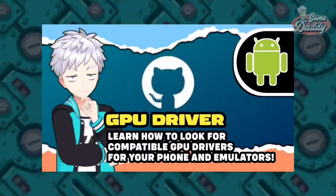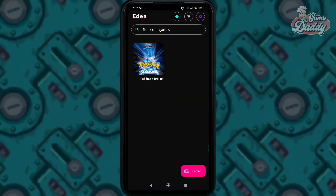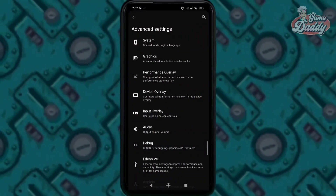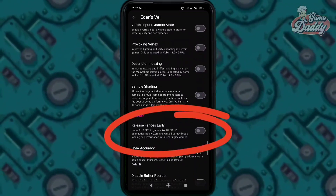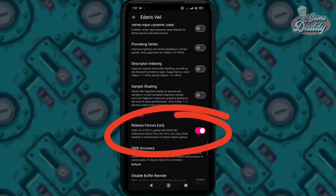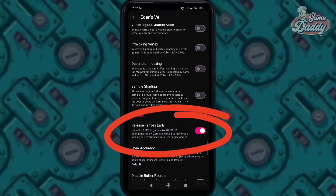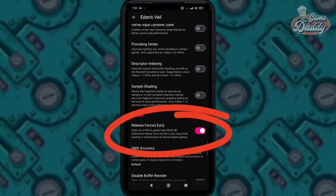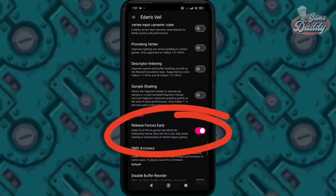If your game opens but stays at zero FPS, here's how to fix it. Open Eden settings, go to advanced settings, then go into Eden's Veil. Once you're there, look for the option called 'Release Fences Early' and turn it on. This should fix the zero FPS problem instantly. Launch Pokemon Brilliant Diamond again and it should start normally — without a black screen, without crashing, and the FPS should begin moving.